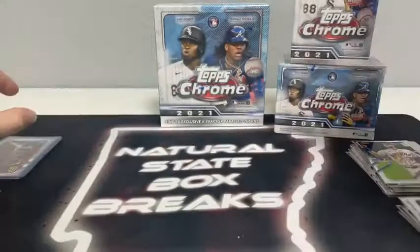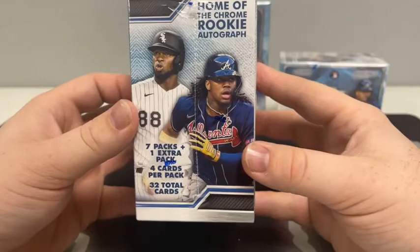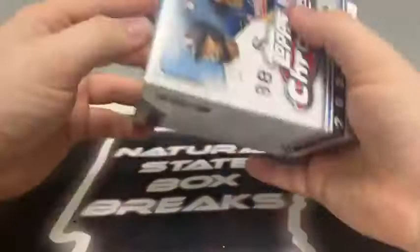We'll sleeve and top load the Refractor of Fernando Tatis as well — a nice way to move into the Blasters. The Blasters feature the Sepia Refractors and the Pink Refractors. There are 32 cards total. Still the home of the Chrome Rookie Autograph — seven packs plus an extra pack for eight packs total, four cards per pack, 32 cards in each Blaster. Two Blasters in the break before we get into the Mega, saving that Mega for last — that'll have our X-Fractors, of course.